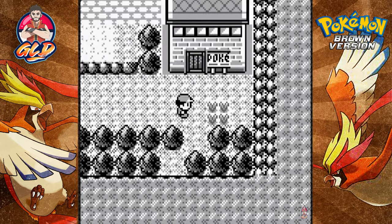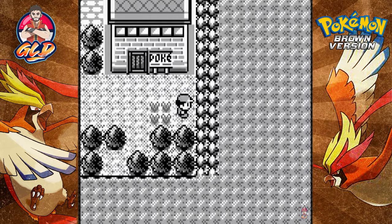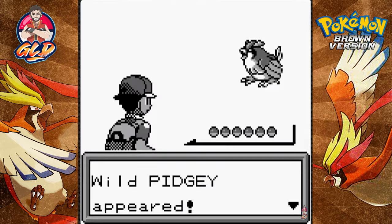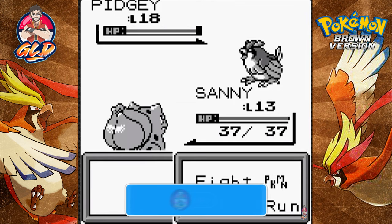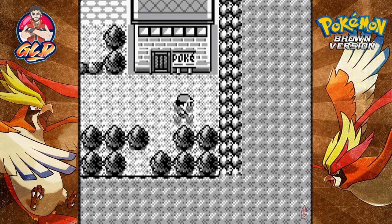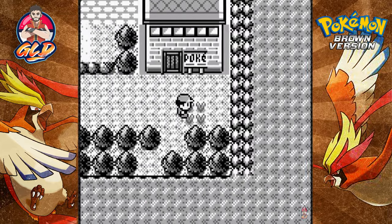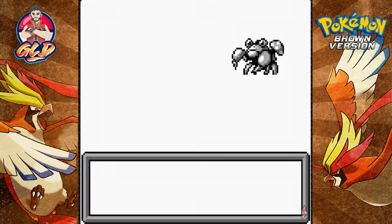There's grass right here — I wonder what Pokemon you can find. Oh, a Pidgey! Oh wow — crap, I messed up. That was a level 18 Pidgey I should have captured. There's a Pokemon Center right here — okay, I'm going for it. And here we have a Paras, a level 17 Paras.